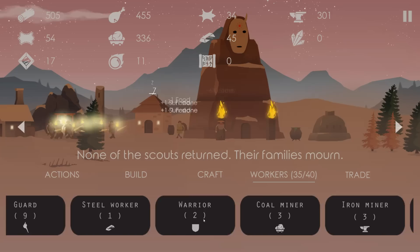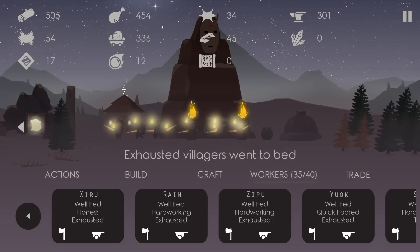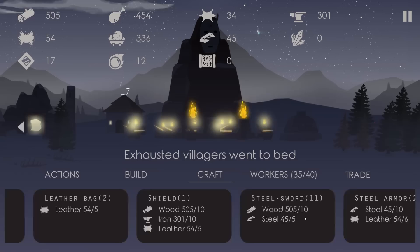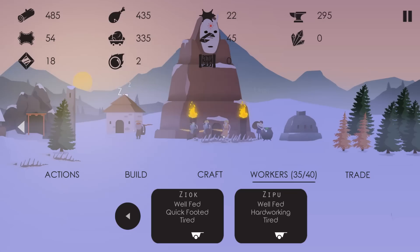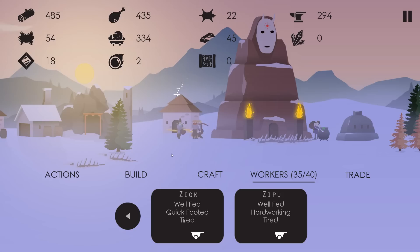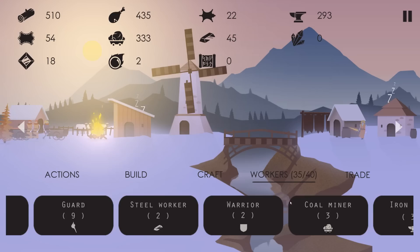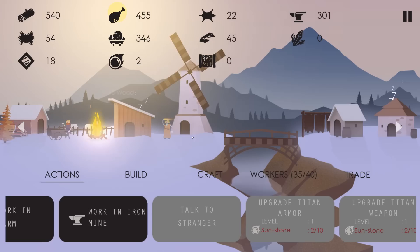Should we release the titan when they're attacking? I don't know. We're going to do a more balanced approach here because we've got an insane amount of food and wood. I think we might want some more skins, so you're gonna be a herdsman. Let's upgrade the titan armor now. This new guy is from out of town - he's gonna be like 'hey man, if you feed me I'll give you this flaming sword' - but we've already got flaming sword technology. Even our two warriors have flaming swords.